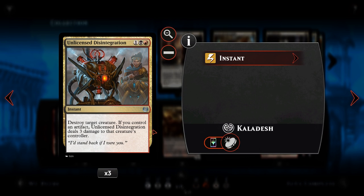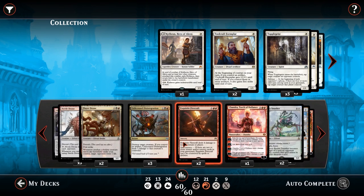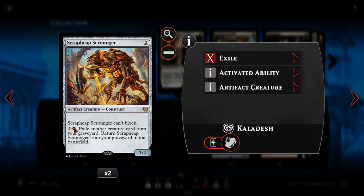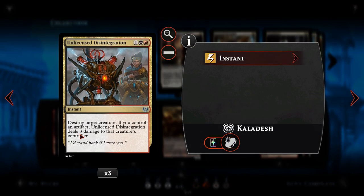We then have Unlicensed Disintegration — for one, a black and a red, instant speed: destroy target creature. If you control an artifact, it deals 3 damage to that creature's controller. We don't have a huge number of artifacts, but what we do have are hard-to-deal-with ones like our vehicles that sit on the sidelines, plus Scrappy Scrounger that can come back any time. If Harness Lightning doesn't have enough energy to deal with a creature, we use Unlicensed Disintegration instead. It can't deal with indestructible things like Ulamog, but it's perfect for Gearhulks and similar threats.